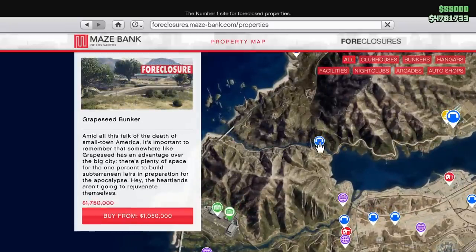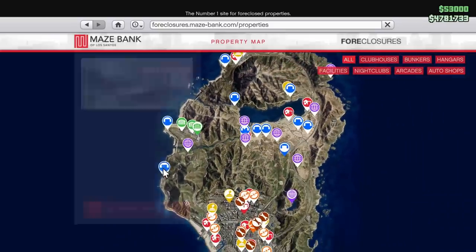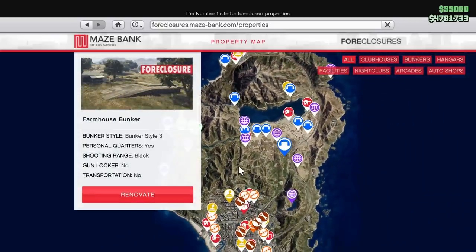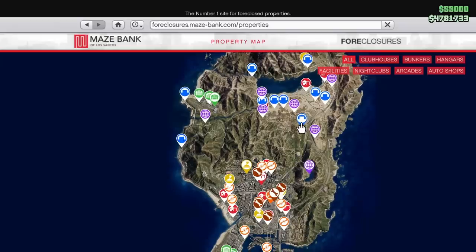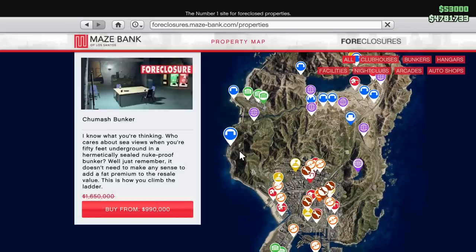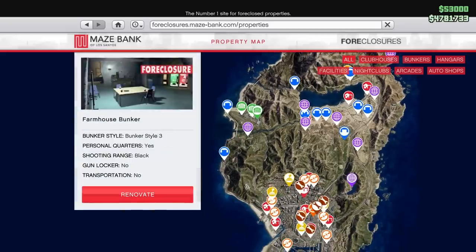I would absolutely avoid the Polito Forest Bunker at all costs — it's way too far away. And the Grape Seed one and the Raton Canyon, they're also really far away. Definitely get the Chumash Bunker. And if you really want to go all out, get the Farmhouse Bunker, but it's really not going to give you much advantage over the Chumash Bunker in my opinion. If you have any of the other bunkers in the northern part of the map, I'd say switch to Chumash or the Farmhouse.